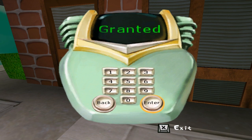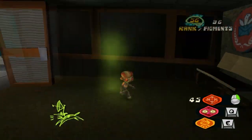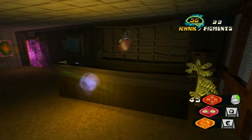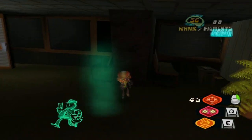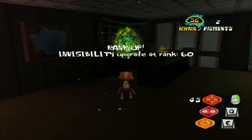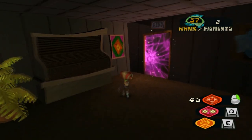We use clairvoyance on this guy to find out the code. It's kind of like the first Splinter Cell game where you had to use thermal vision to see which keys a guy had pressed on a keypad. I thought that was really cool. I'm surprised that when I first played this game I didn't just think 'oh yeah, clairvoyance — we learned that, why not use it?'